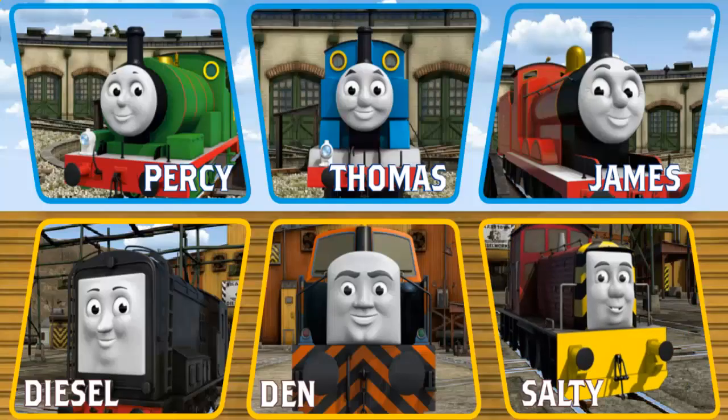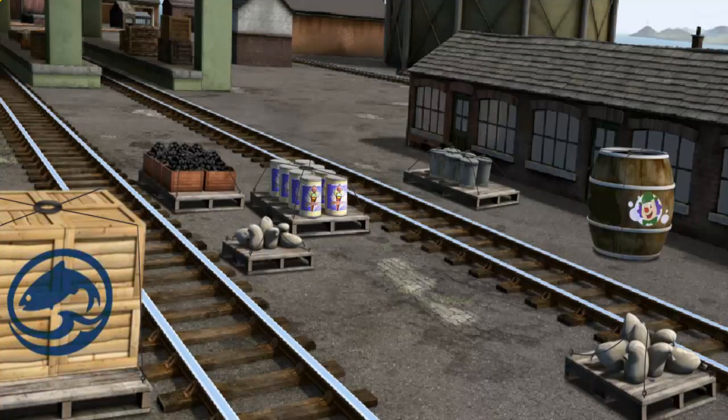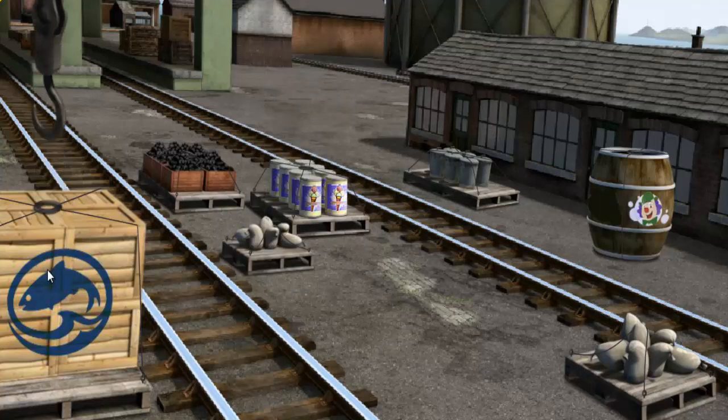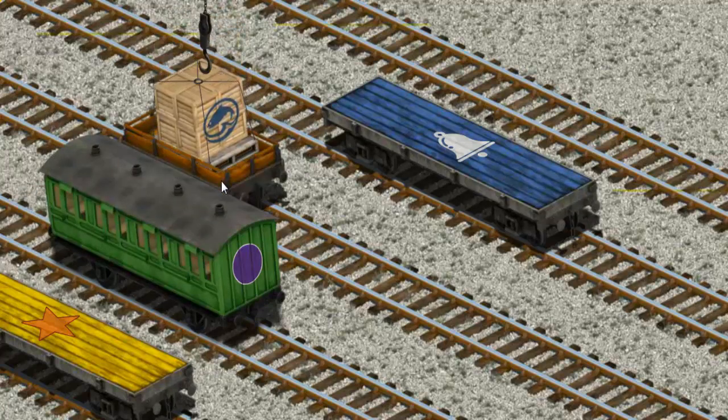Play again. It's a busy day at Brendam Docks. Thomas and his friends have many deliveries to make. Choose who will make the next delivery: Thomas or Diesel. Diesel must deliver the crates of fish to the fair. Show Cranky where the crates. That's it. Let's lift and load. Now the cargo must be loaded. Show Cranky where the orange flatbed with the picture of a yellow fish. There you go.